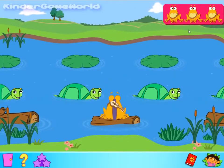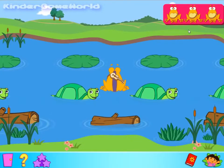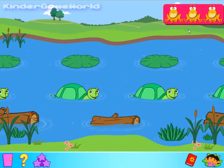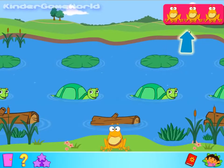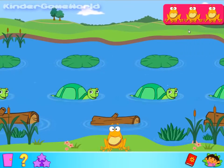Now you need to jump onto one of those turtles' backs to keep going across the river. El Coque missed the turtle and fell into the river. You've got three lives to try and hop El Coque across the river, and there are three levels to play. Each one harder than the last. Let's start.